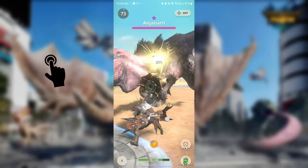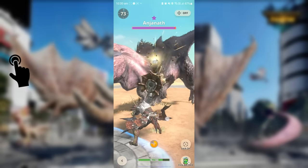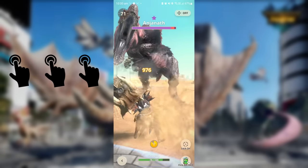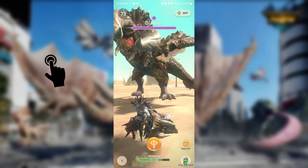Tap the screen for a basic attack, and you can tap three times to do a double-hit combo followed by a golf swing. This golf swing deals great damage, so if you have an opening big enough you should really go for it. If you're too far away from the monster, tap and you'll slide in and do a side blow.